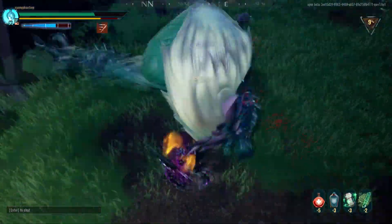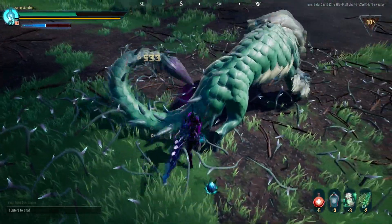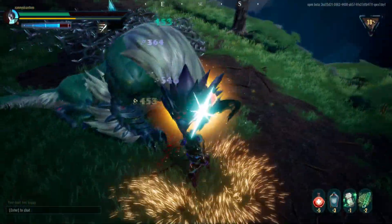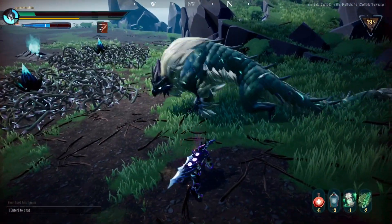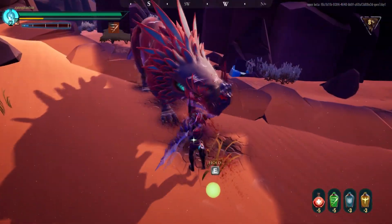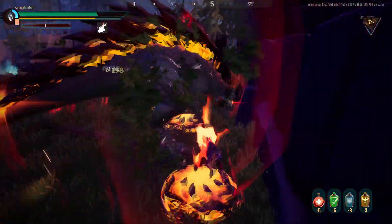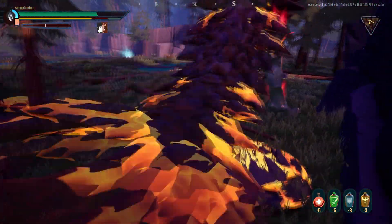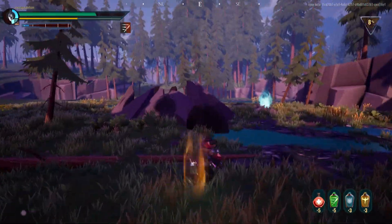Activating your special ability will cause a unique animation to play and will put you into a state known as the Feast. During the Feast, you deal 75% increased damage, but chip away at your own life total with every attack that lands against a Behemoth. The Feast lasts for about 15 seconds, but can be cancelled by reactivating your special ability. Activating your special while in the Feast will cause a shadowy hand to quickly swipe out in front of you. If it makes contact with a Behemoth, you will regain the majority of the health lost from the self-inflicted damage caused by the Feast. If it does not make contact, that health will remain lost.